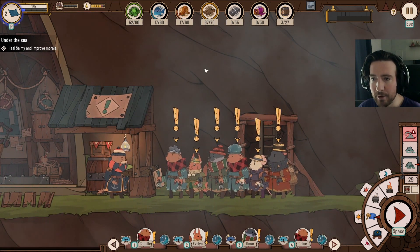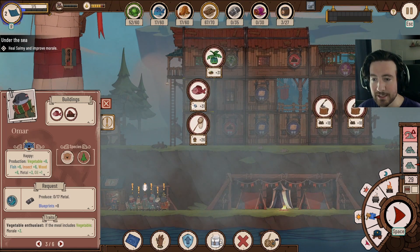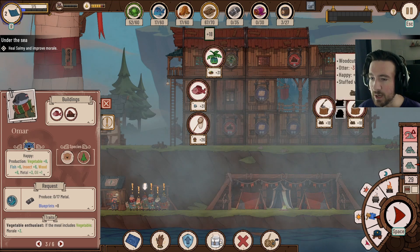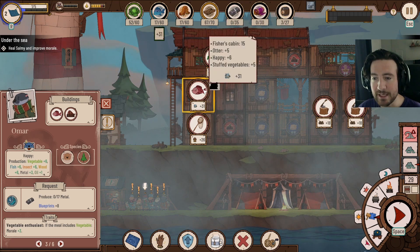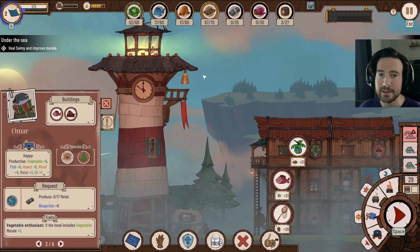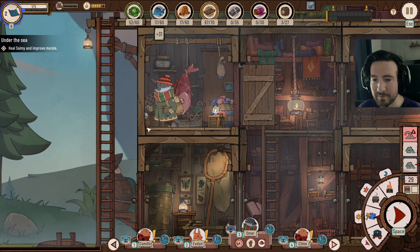We're a little low on insects and fish. We have one otter — otters are good at producing fish — so we're going to work Omar in the fishery. You can see this person would get plus 31 fish during the day. You can also assign them to lumber, but we have better people for that. The fishery has two slots so you can assign two people there. Let's assign otter Omar to the fishery. He's going to head off, take the ladder up, go in the fishery, and start getting some lines ready for fishing.